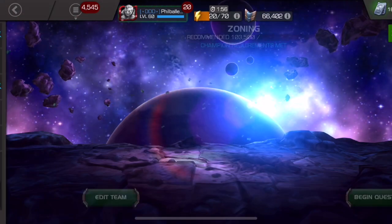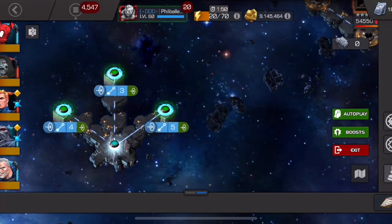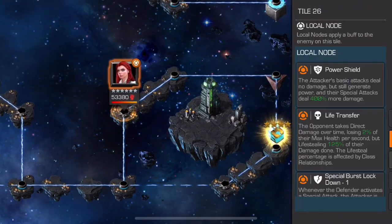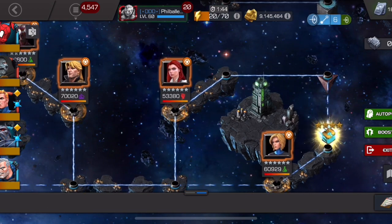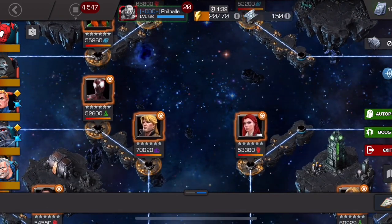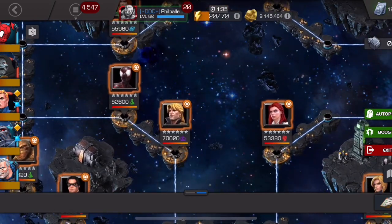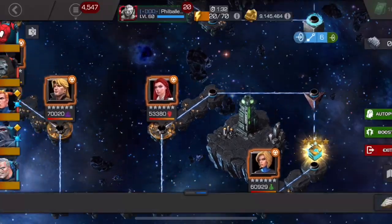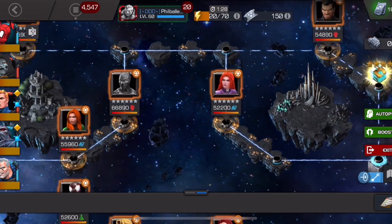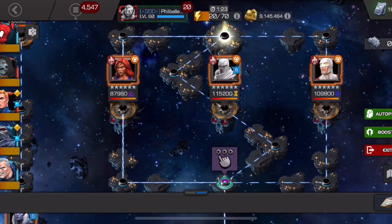Moving to 7.2.2 'Zoning' — I went to the right. This is generally the easiest path: power shield and life transfer, so you'll be degenerating the whole time and not doing much damage. You'll get to maybe 75% health, throw off a special attack, and you'll be back to 100 easily. I used Apocalypse for this path, and also Sunspot for Longshot.